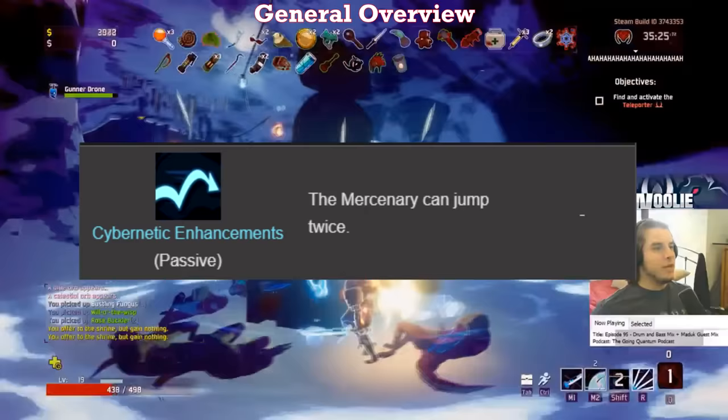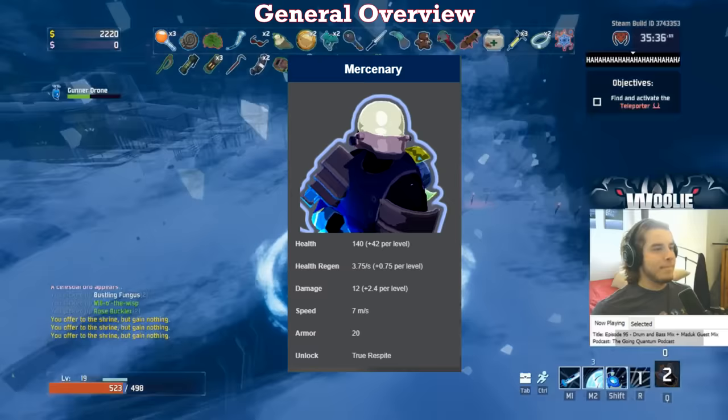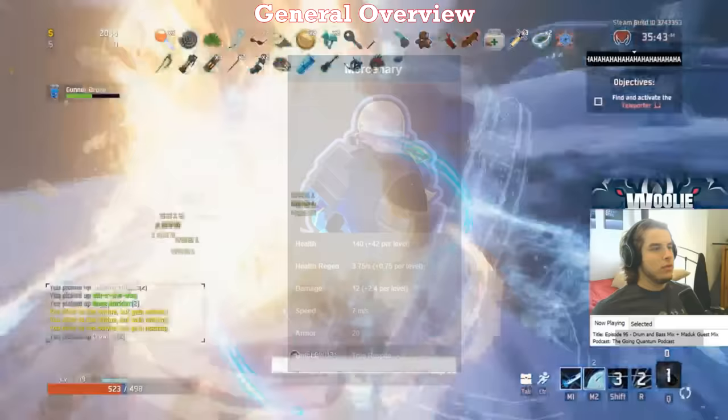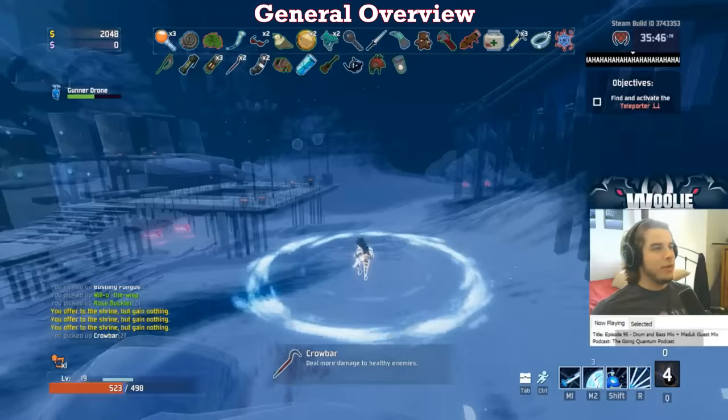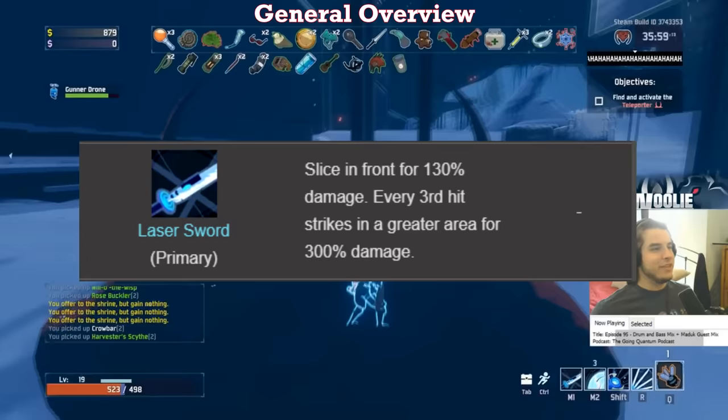Another important and kind of hidden attribute for the Mercenary is that his base health regen is more than double every other survivor's. He sits at a base of 3.75 HP per second, while the rest just have one and a half. This enables you to play extremely aggressive in the earlier stages and offsets the fact that you're melee and need to be literally right up in the face of everything you kill. His auto attack also makes him a bit different, with every third strike dealing 300% damage instead of the usual 130. This makes stacking items that scale off your attack damage, such as sticky bombs and missiles, particularly effective if you proc them on the third hit.